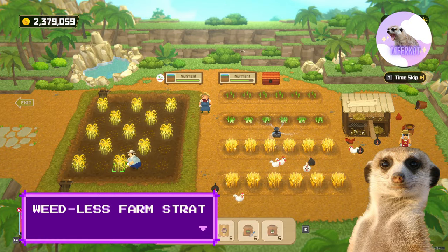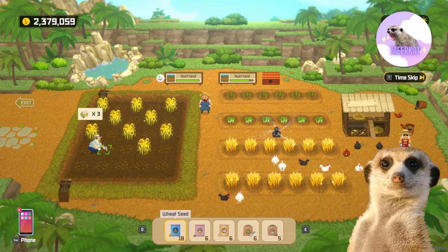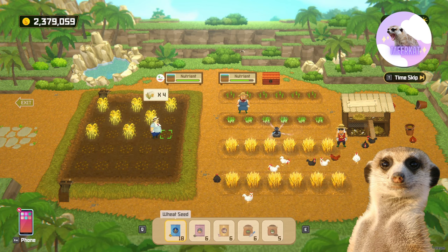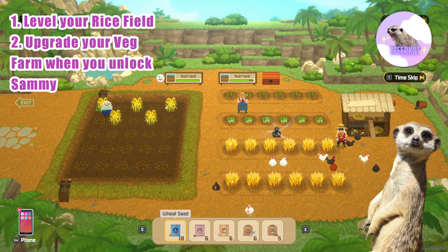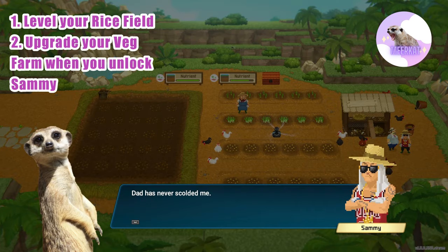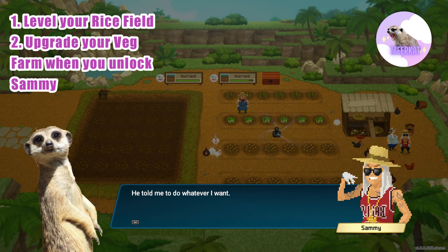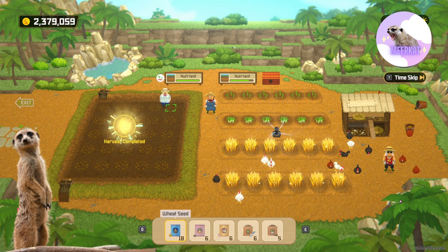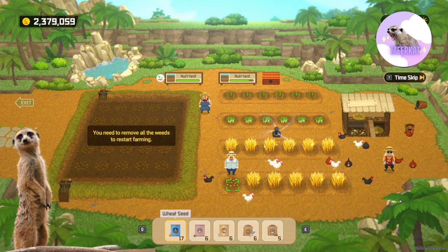Weedless Vegetable Farm. In the mid-game, it's wiser to level your rice patty and invest in your employees, as you'd be making a lot of rice-based dishes before you can move on to more expensive dishes. A great strategy is to invest in your rice patty and slowly unlock more plots on your vegetable farm. Don't worry too much about your vegetable farm, as you wouldn't need much vegetables until you meet Sammy. And remember, you need to visit your farm often to take care of the weeds, as weeds damage your crops and you wouldn't get to harvest a crop if it's damaged by weeds.